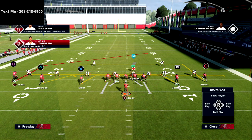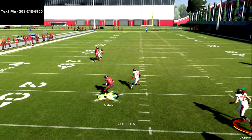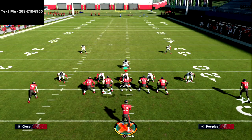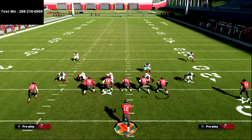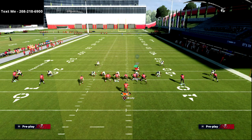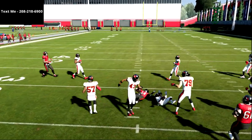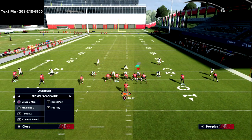Double drags are a really great way to beat man-to-man. With the triangle receiver I can put him on a flat route in case they're in zone pressure — if they are, he's going to pull the flat out and I'll be able to hit this drag. What you'll see is the R1 receiver gets wide open right over the middle. With a zone look, the flat pulls the zone out of the way, allowing you to hit that read just like that.